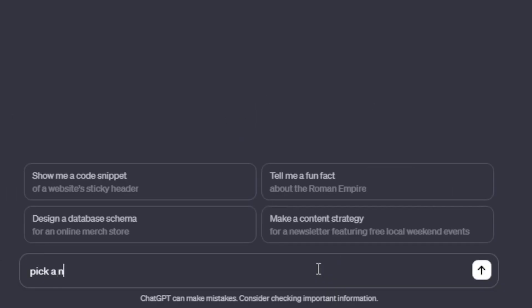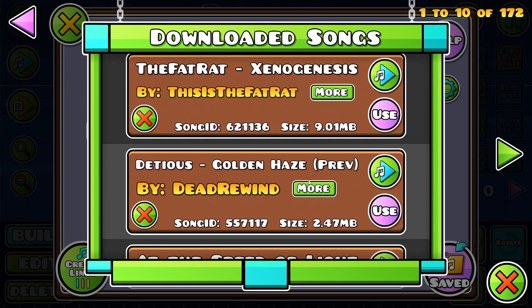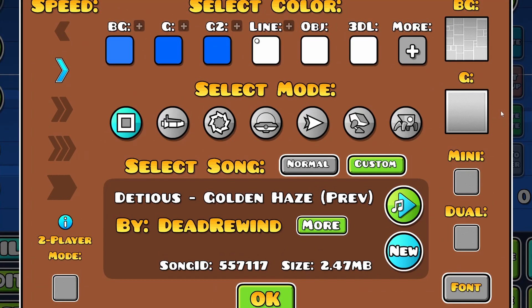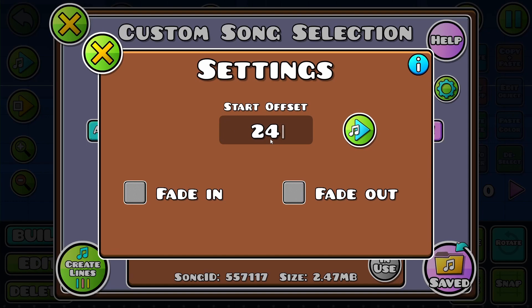I asked ChatGPT to pick a number one to twenty-seven. Counting through: one, two, three, four, five, six — seven. Okay, this will work. I'll ask it for a start offset as well, letting it pick one to fifty. It picked 24 — all right, 24 seconds.